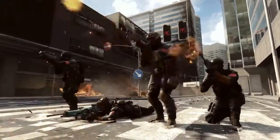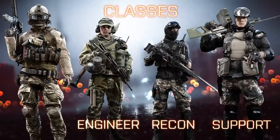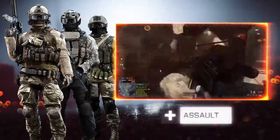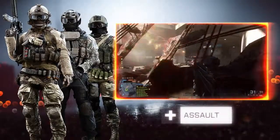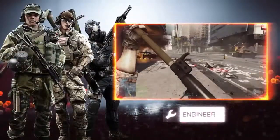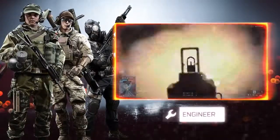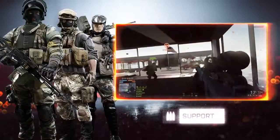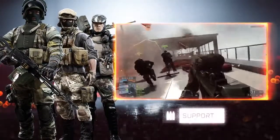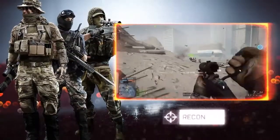You'll be presented with four classes to choose from: Support, Engineer, Recon, and Assault. The Assault class is versatile, giving you the ability to heal and revive injured comrades. Engineers are vehicle specialists — they can both take down enemy vehicles and repair their own. But if you prefer laying down heavy cover fire and replenishing your squad's ammunition, the Support class is for you. And lastly, the Recon class specializes in taking down enemy targets through the lens of their scope.